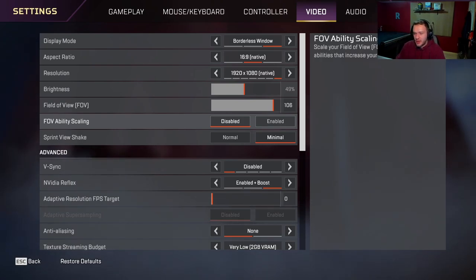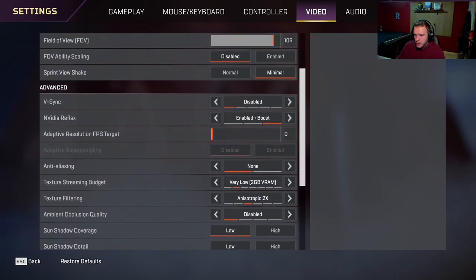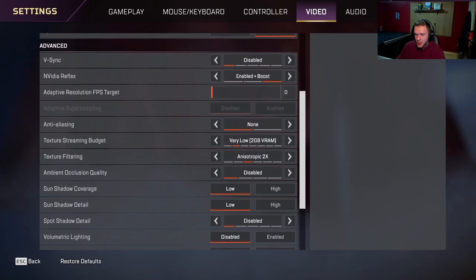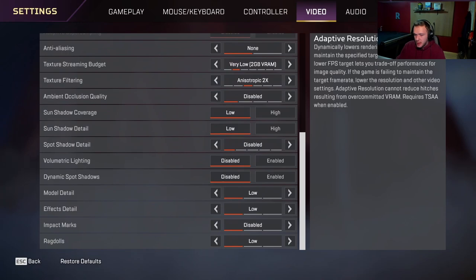Basically, it expands your screen to 120 FOV, and if you don't want that, I have it disabled because I like it consistent. For sprint view shake, everybody should have this to minimal. Characters like Gibby and Kossik — their arms rock around, it makes it look like you're running slower even though you're not, so I highly recommend turning that to minimal. Pretty much everything is set to low, except for my NVIDIA Reflex Boost, and I constantly pull a sturdy 144 frames. I only use a 1080 144Hz monitor, so that's all I need.